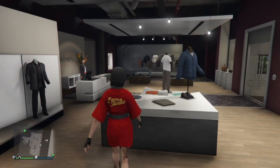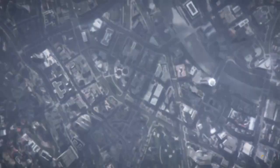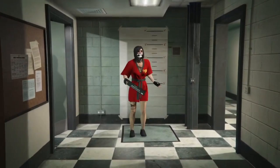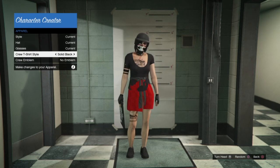Next, open up your interaction menu and go to Style, then go to Change Appearance. Once you're on this screen, go down to Apparel and go to Crew T-Shirt. You'll see that the top does glitch, and you do get to keep the bottom. Go ahead and pick out whichever you want.